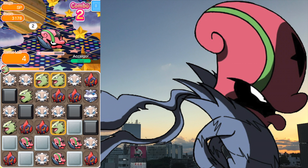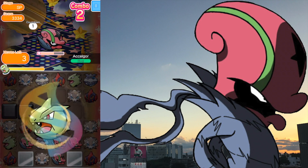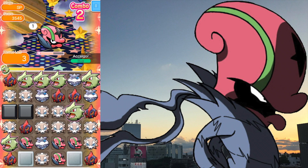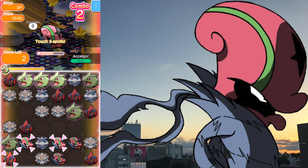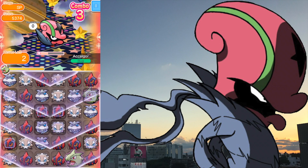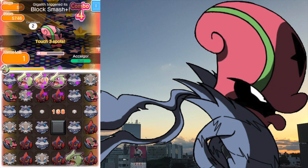You ideally want to match the Winking Carbink because this is what will get your Tyranitar online as fast as possible. I did not have a very good run, to be honest. I got lucky on a couple of skyfall matches. At this point it's got more than half HP left and I only have three moves remaining, so I was already thinking this is not gonna happen.